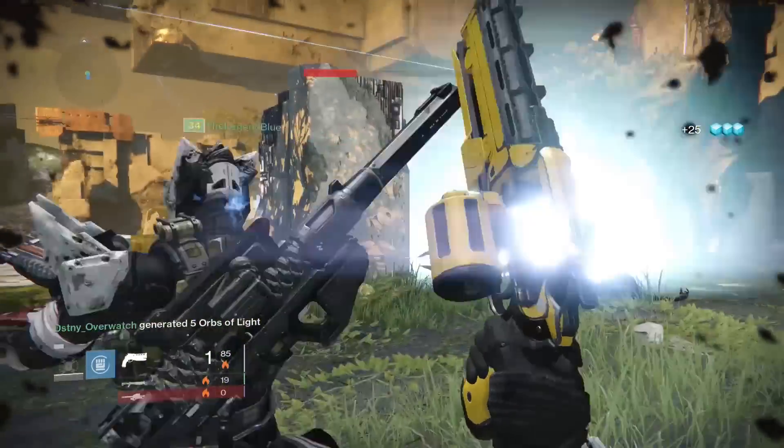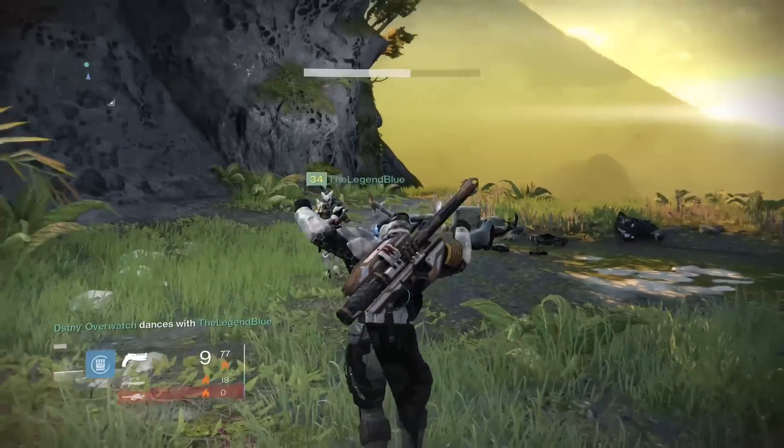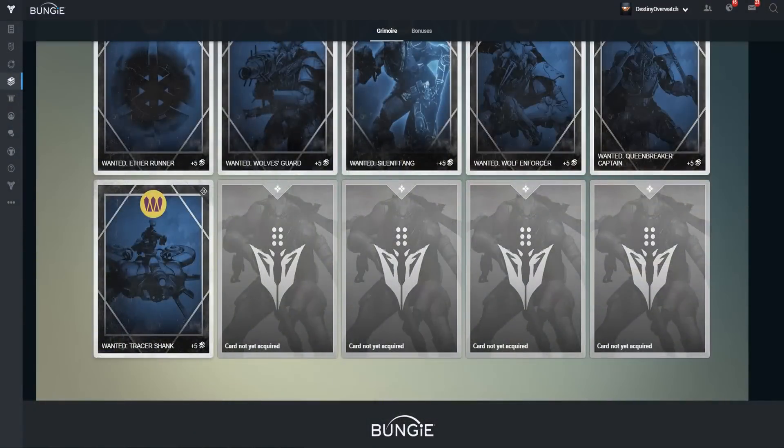So that is how you find all eight bounty targets. Now you know for future reference when the bounties for these targets become available. There are four more targets listed in the Grimoire which presumably can only spawn as Wolf Events, that can only activate once the bounties are available, similar to Drevis, Beltrix and Orbix 11. Once Petra does grant these bounties, I'll make another video on their locations. Thank you all very much for watching, I really hope this video helps you out and I'll talk to you again soon.